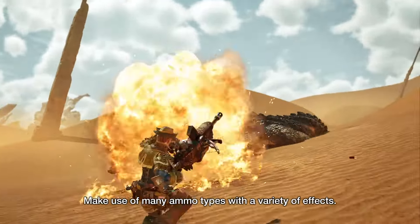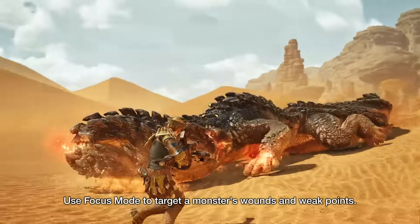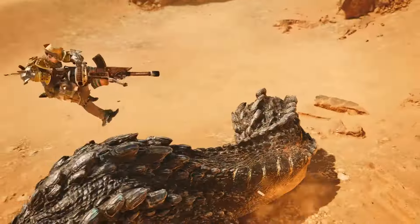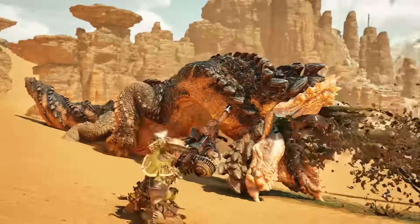But luckily for you gunners out there, Gamescom is creeping up closer and closer by the day. Before the trailer wraps up, we get a few more clips back to back as usual — first with what looks like a mounting attack finisher that has you unloading into the neck and head of the monster while you stand on its back, and then another few examples of the rapid fire energy attacks.